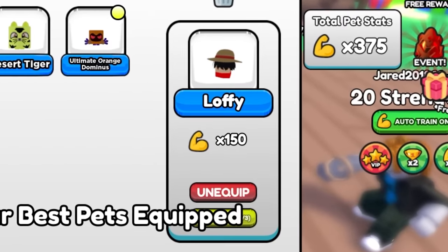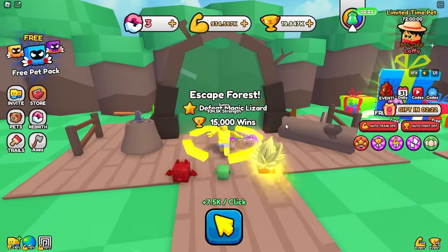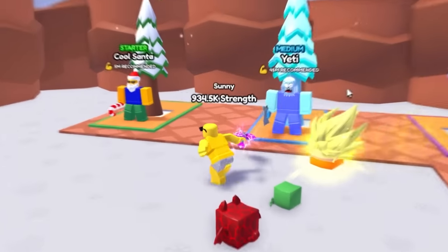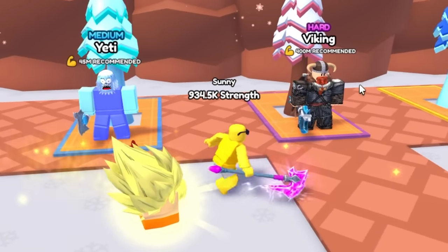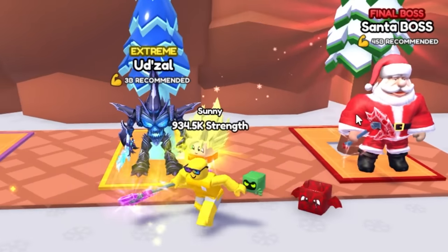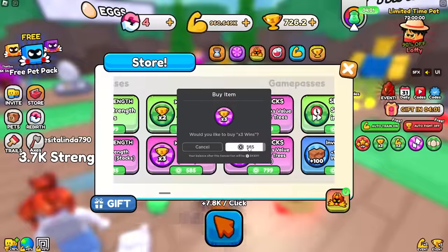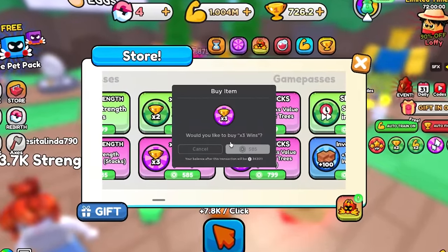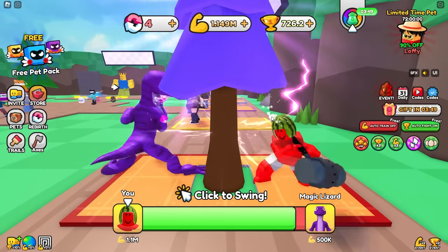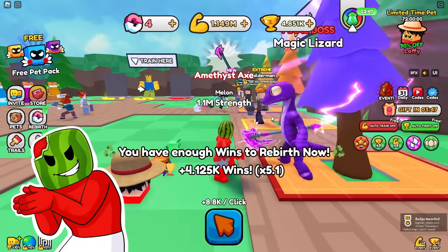Melon, I'm gonna escape the forest — let's go! I'm in the next biome: Cool Santa, Yeti, Viking, Oodzal, and the Santa boss. This place looks broken. That's it — I'm buying times three wins to catch up to you. And I will face off against the magic lizard on autofight. Yes, he doesn't even stand a chance.